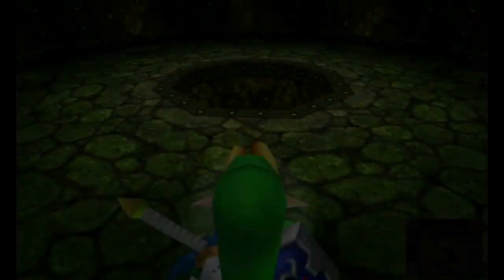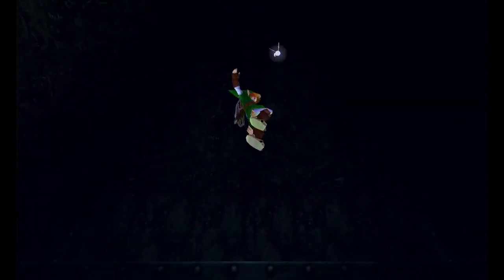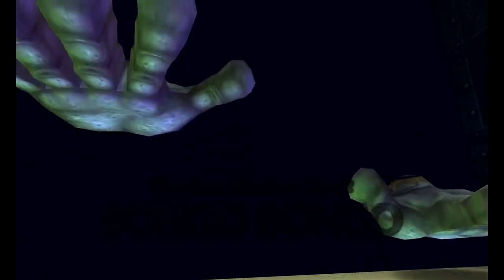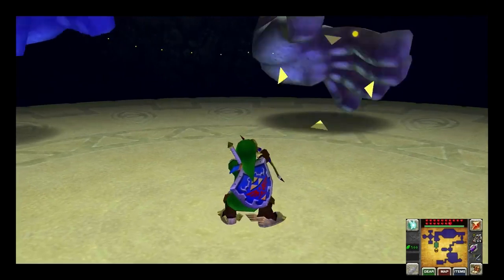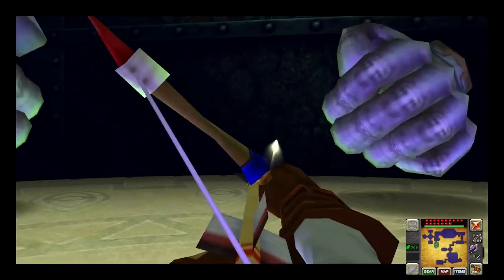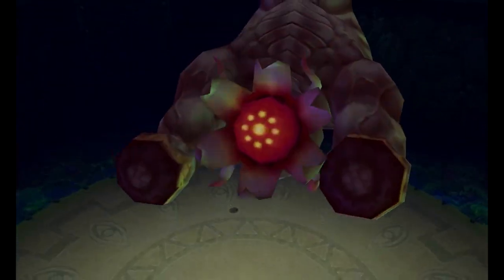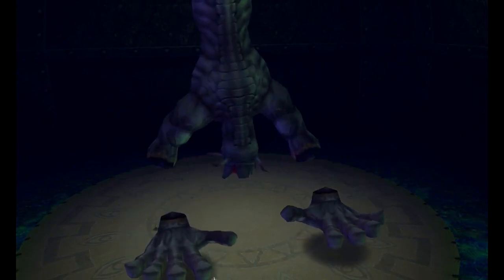After finishing the very creepy Shadow Temple, you enter a room with a hole in it. You drop down onto a giant drum, and two hands come out of nowhere and start banging on the drum — then you get to see the giant monster doing so, called Bongo Bongo. In order to defeat this invisible foe, you need to shoot arrows at his giant hands and stun them. After both hands are hit, he charges at you, and you can hit him in his eye with your bow and slash away. Repeat and Bongo Bongo is no more. I really like the design of this boss and how weird it looks, and the concept itself is pretty neat. That's why he's number one on my list.